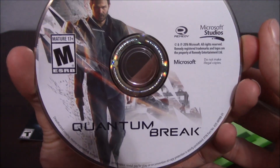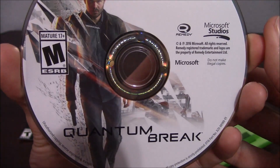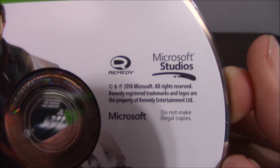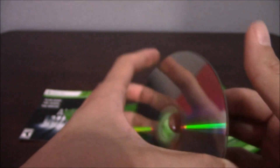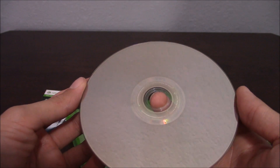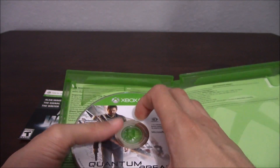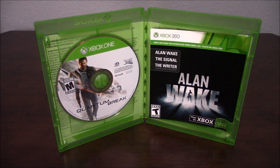Now pulling out the Quantum Break disc — pretty nice cover, kind of standard and plain but it looks good, just having the character chilling on there. On the back you have the Blu-ray disc — it doesn't look like a PlayStation disc but it's Xbox, they choose whatever color they want on the back. So this concludes the unboxing of Quantum Break, which released today April 5th.